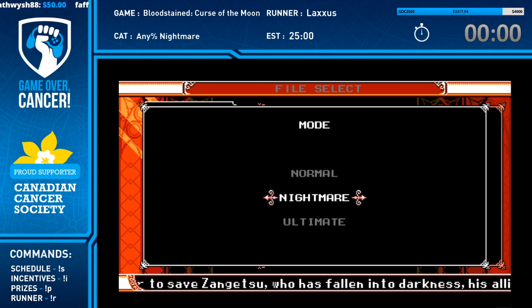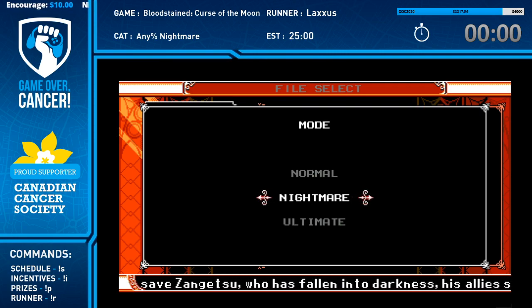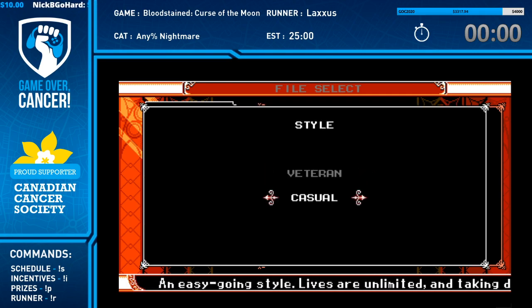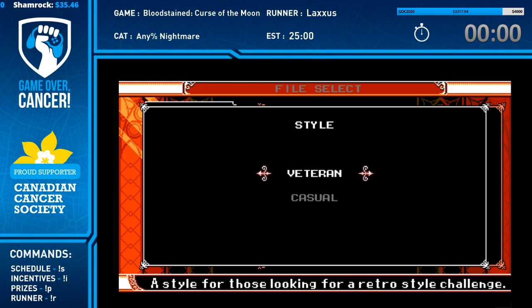In nightmare I start with those three characters from the start - I just don't have Zangetsu at all, though we might see him later. Starting with those three characters definitely makes a huge difference, as you'll see in a moment. Also, I'm playing on veteran mode - casual mode is the easy mode without knockback where you take less damage, which is kind of boring. Alright, let's get this started.